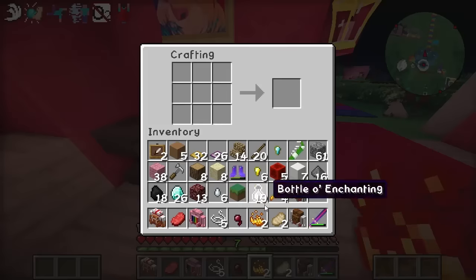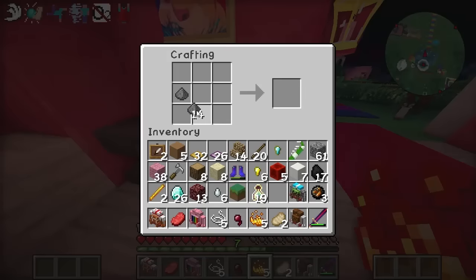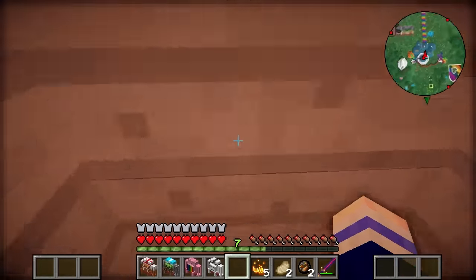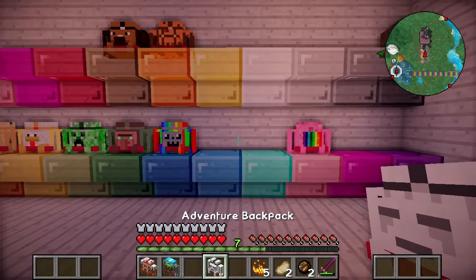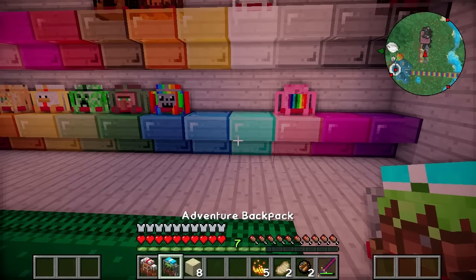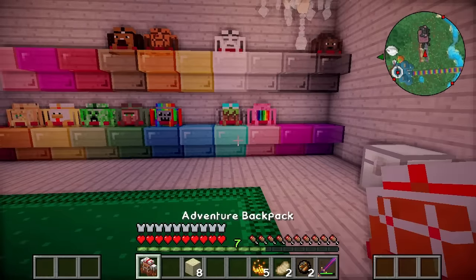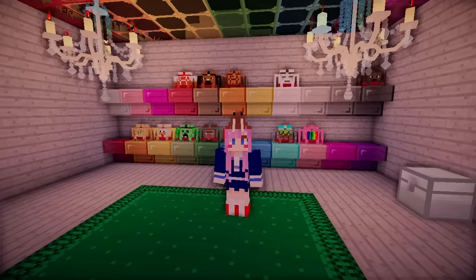So first of all we gotta make a fire charge - there we go! And now we have everything we need. Put the gunpowder in, ghast tears in the corner, fire charge, and the backpack to create the little cute ghast backpack. Ta-da! So now let's pop down here - I'm gonna put the pink backpack on the pink obviously. Then this ghast one is gonna go on the white one up here. We've also got this green and blue overworld one, so I'm gonna put that on this blue here. Then the cake goes on the red. I'm happy with this!